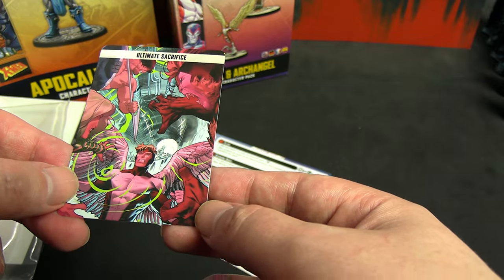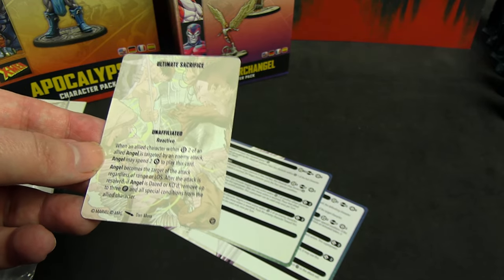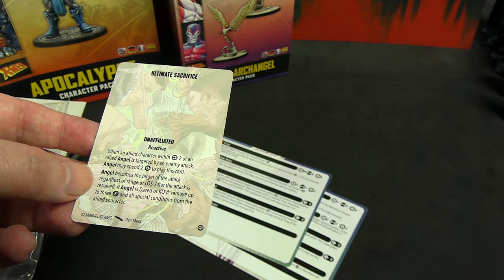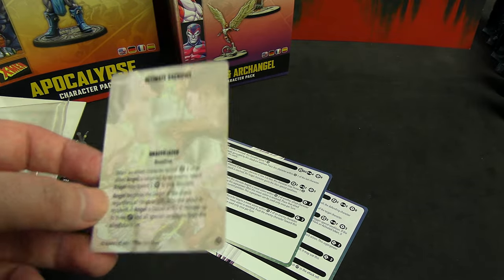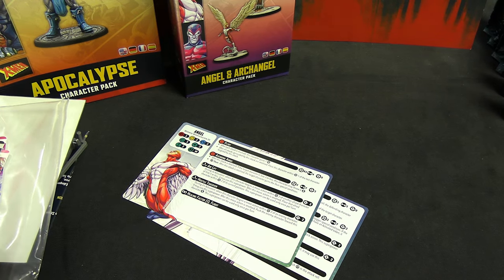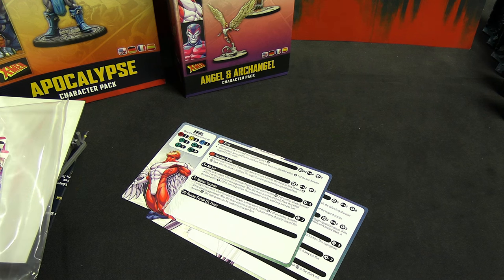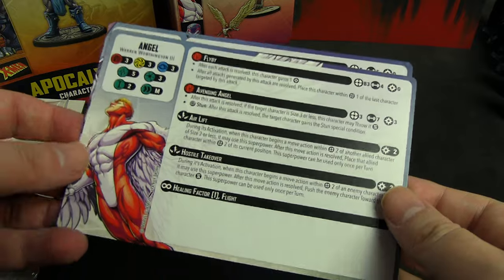Ultimate Sacrifice: when an allied character within two of Angel is targeted by an enemy attack, Angel can spend two to play this card — he becomes the target of the attack. If Angel is Dazed or killed, remove up to three damage and all special conditions from the allied character who was the original target. In combination with Fallen you can make that happen — it's kind of like Heroes for Hire but you heal the person who was the original target and then get another character replacing this one. Archangel is just more aggressive than the Angel stack card, so him being on his injured side rather than Angel is a boon for damage output. Angel is three threat; Archangel is four threat.